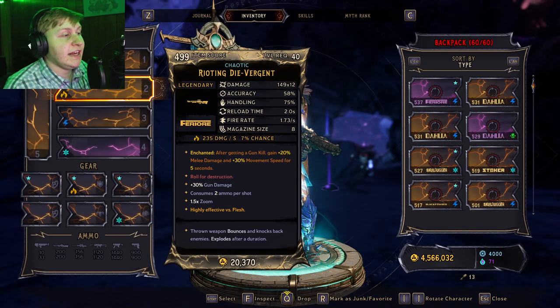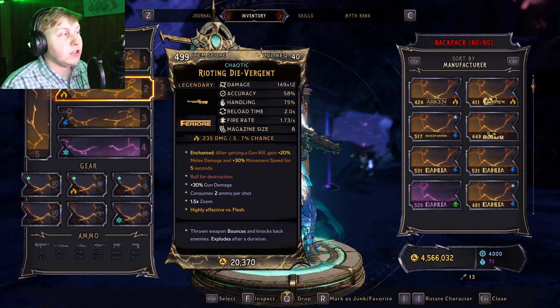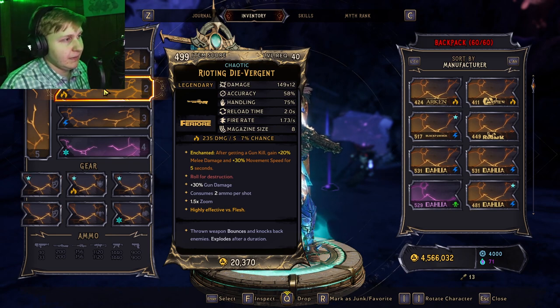Now this item is able to spawn in every single element as far as I'm aware. And datamining suggests that this drops only from the Wheel of Fate — not Shum Chum's the Old God, only the Wheel of Fate — which is interesting to me.